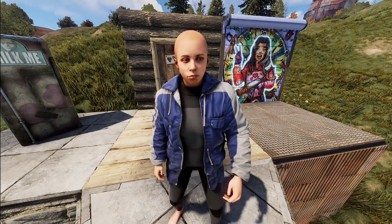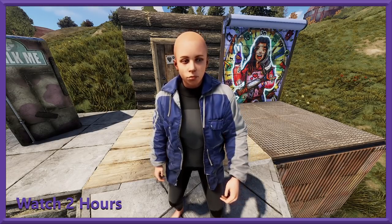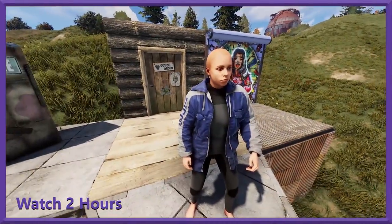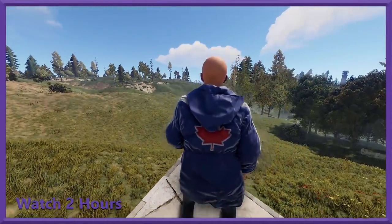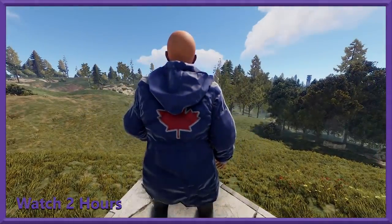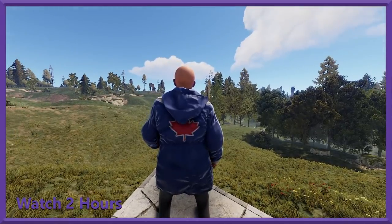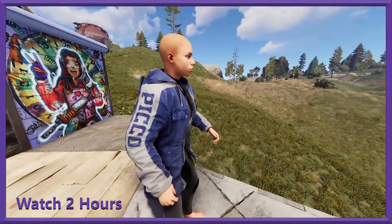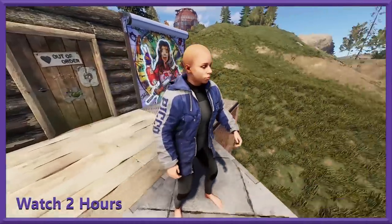We've got one more clothing item — this is the Pico jacket, which is for Pico. It says 'Pico' on the side; it's a jacket skin with a nice white and blue color combo. On the back you've got a giant maple leaf — basically the Canadian flag. It's got a kind of used-but-clean look, and I think a lot of people appreciate the color combo.